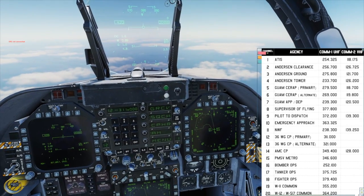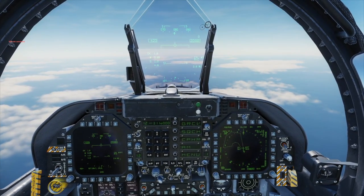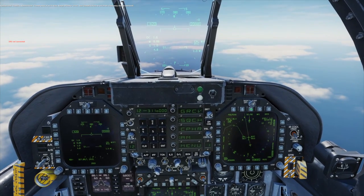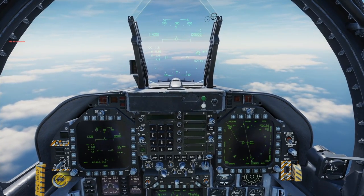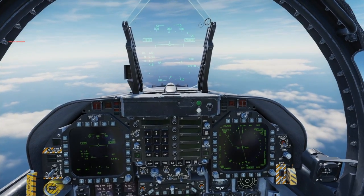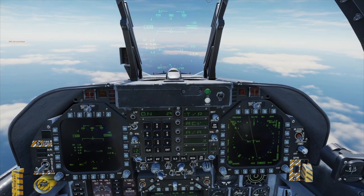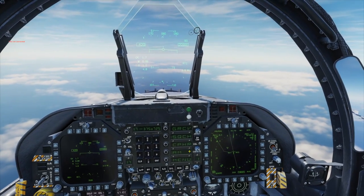Range controllers on preset 12, let's check in. Hammerhead, Chaos 2-1, checking in Point Echo. Chaos 2-1, Hammerhead, cleared entry at Point Echo, range altimeter 2-niner-niner-2, you're cleared surface to unlimited, frequency change approved. Cleared Point Echo, frequency change approved. Going to dial in the tanker TACAN now, which is 29 Yankee. Switching frequency to 17 to check in with the tanker.